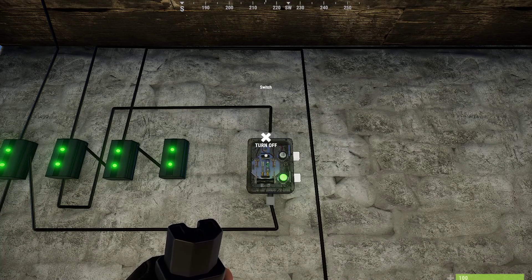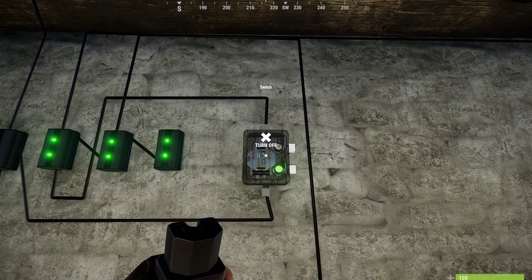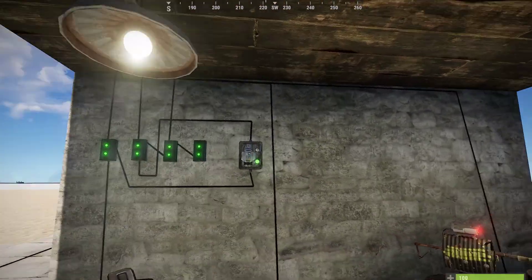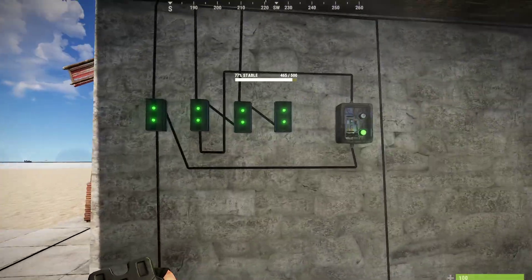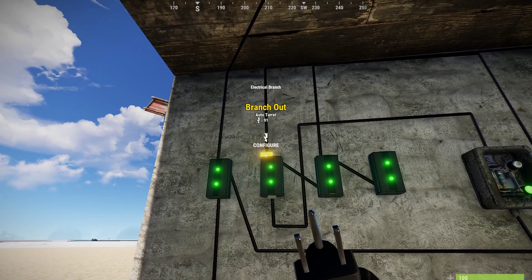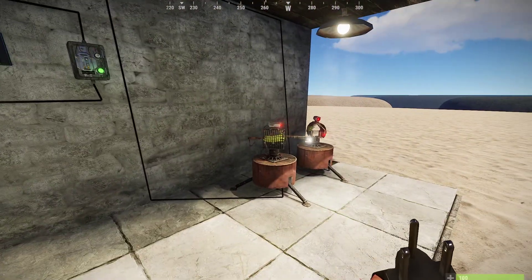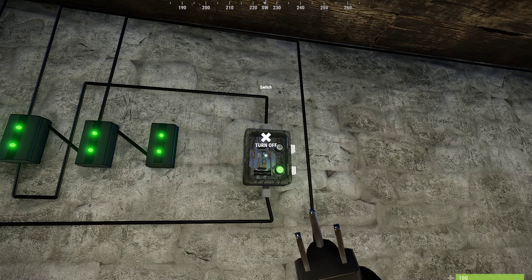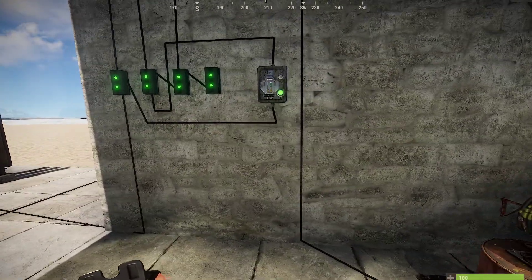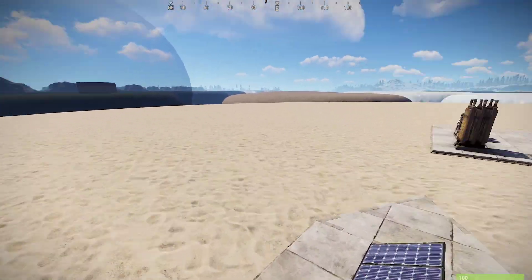Make sure you put the switch somewhere only you or your team can access — not on the outside of your base or right at the entrance where raiders can just hit it and turn off your turrets. Keep it in your main loot room or somewhere safe. Also, place the switch after the branch out for the turrets specifically, not before everything, so it only turns off the turrets and not all your lights too. Make sure the switch is only between the power source and the turrets you want it to control. That's the July 2020 Rust basic electricity guide — I hope you found this helpful!